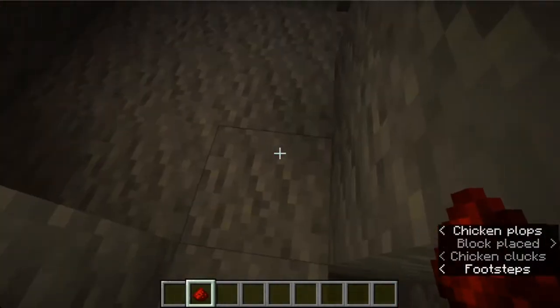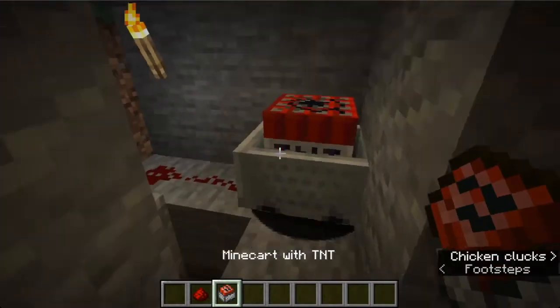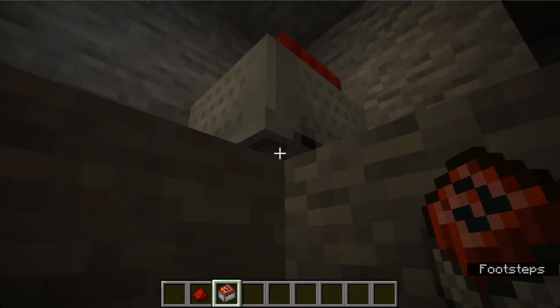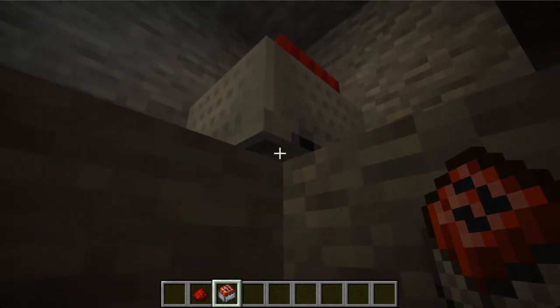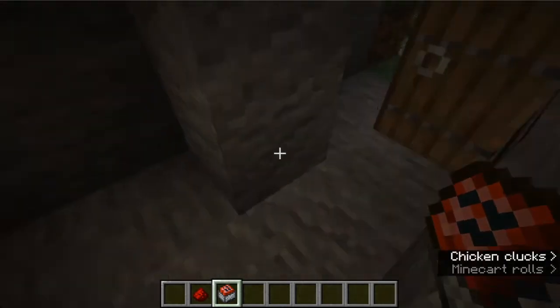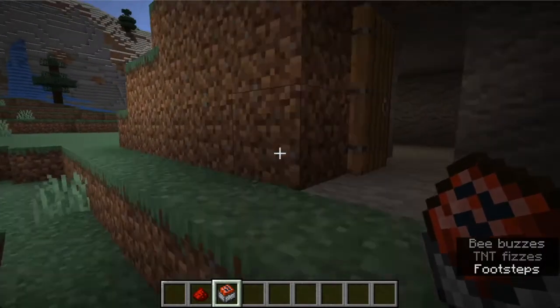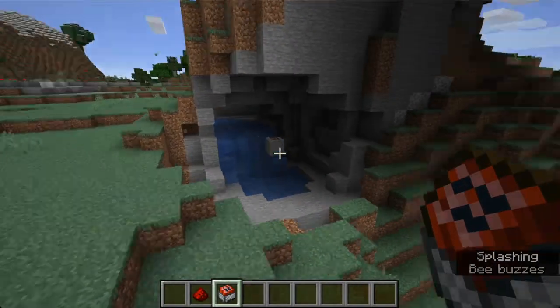That goes to an activator rail with a bunch of TNT minecarts. You can pick-block that to place a lot of TNT minecarts — just stand a couple blocks underneath, make sure your crosshair is on the rail, and just keep placing. I could put a lot in there. Now let's see how this will work — I just close the door. Hear it? That's pretty loud — back up. Anyone in there will probably be destroyed.